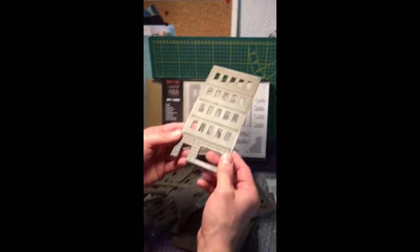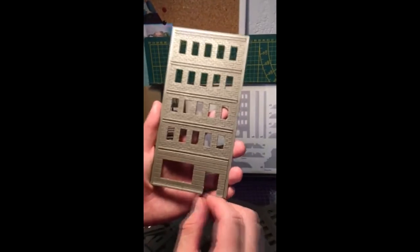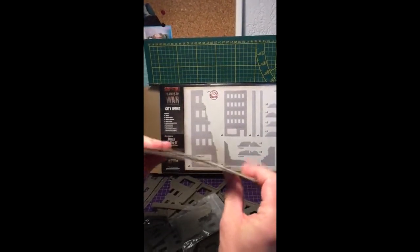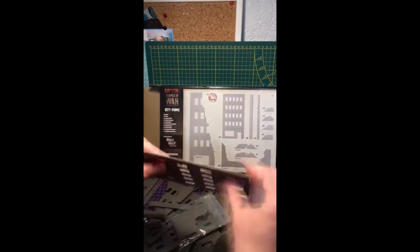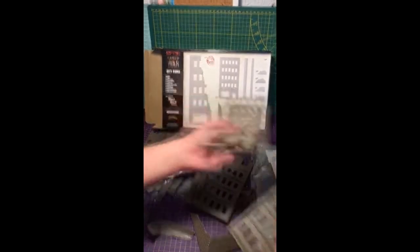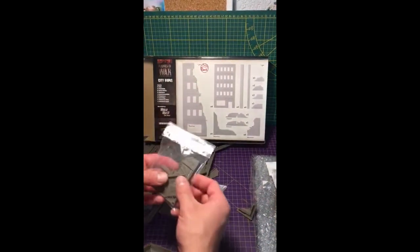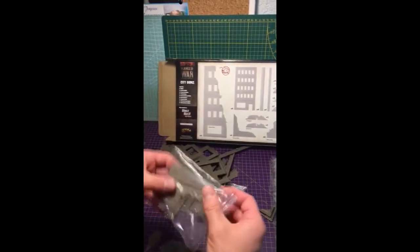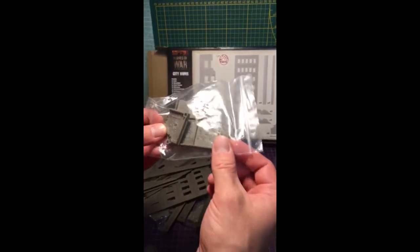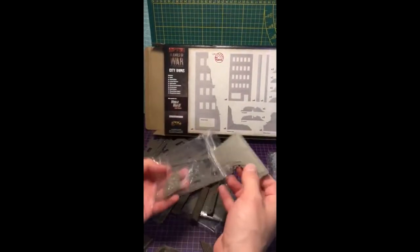On va voir ensemble la qualité, mais ça s'annonce plutôt bien, c'est vraiment sympa. Tout est déjà dégrappé. En terme de pliage on est sur du bon, c'est du plastique injecté comme on a l'habitude de voir. On a plusieurs sets pour faire les murs. Là on a un étage défoncé avec des blocs de béton et l'armature, c'est plutôt bien sculpté.